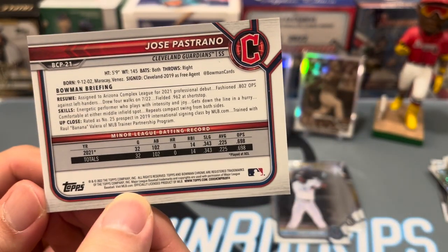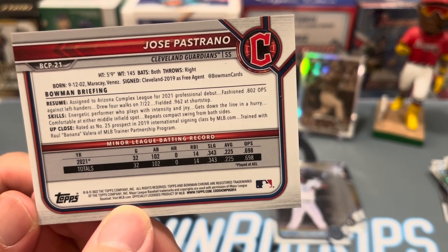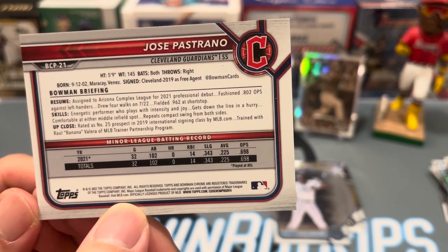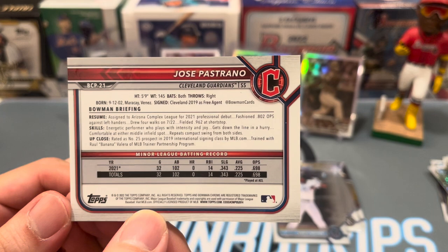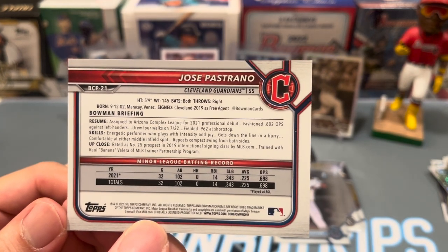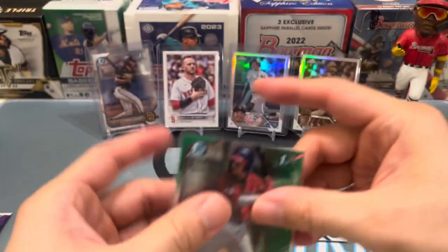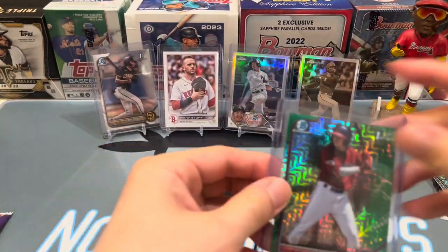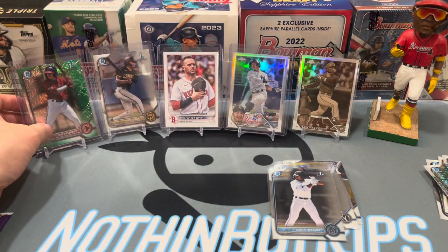Let's look at the stats on the back — he's around 21, small dude. Description says 'energetic performer who plays with intensity and joy.' Sounds like probably not huge upside but tries really hard and plays good defense. Anyway it's a green mojo to 99 — we'll take that. It'll probably be up on the eBay store; if anybody knows more about this guy and you're a Guardians fan, check the eBay store in the next week.